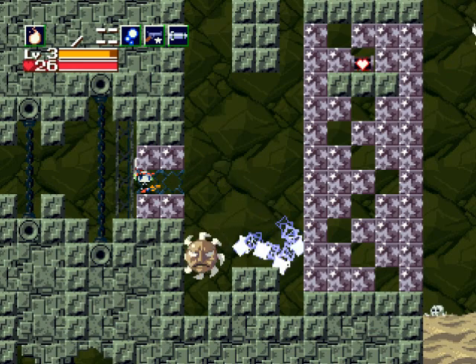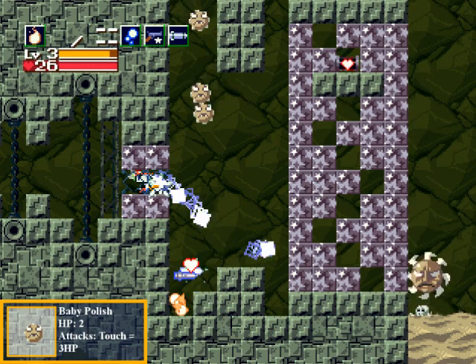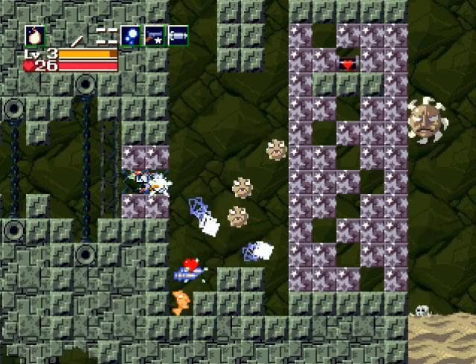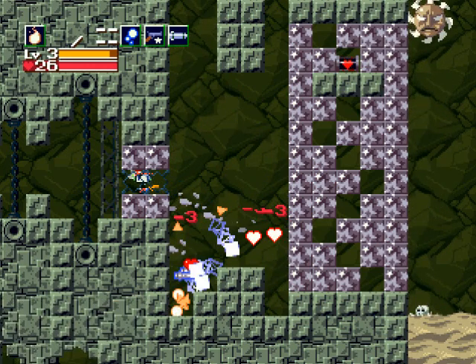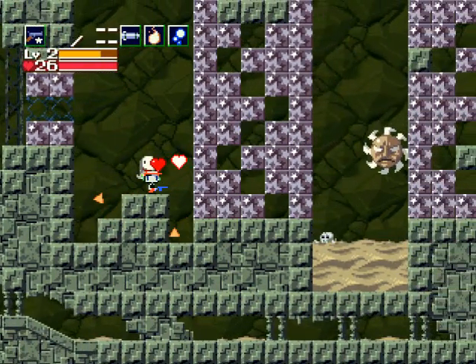These are Polish enemies — they split into smaller enemies. Their little ones are extremely weak, but you don't want to try and get past the big one without killing the little ones first.